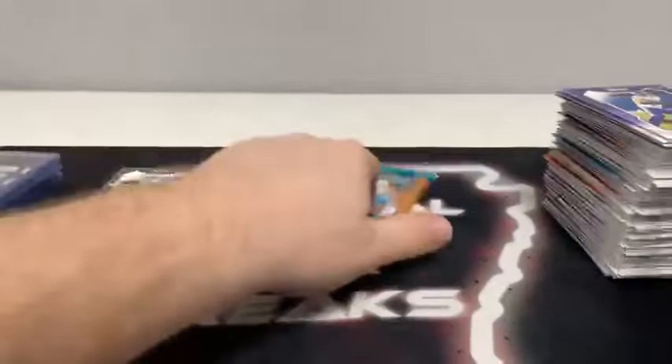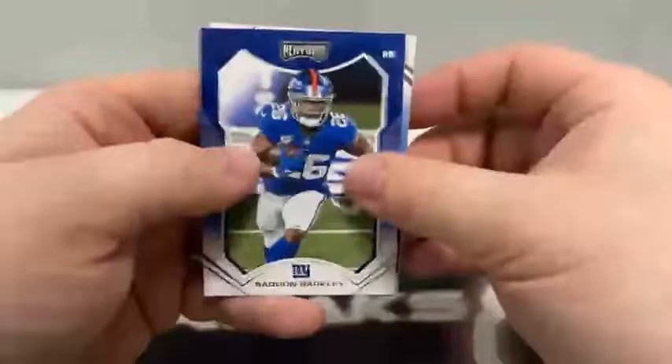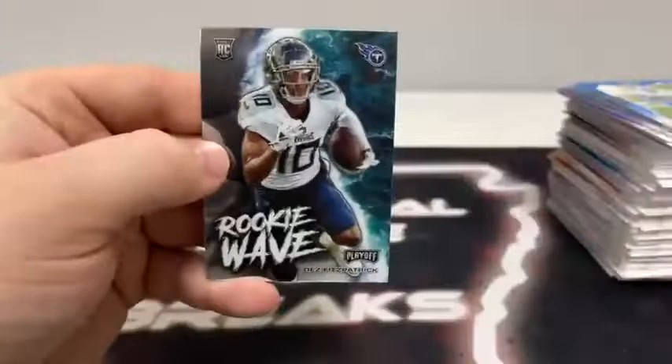Pack number ten: DJ Chark Jr., Chris Herndon, Melvin Gordon for Denver, Saquon Barkley for the Giants, DeAndre Swift to Detroit, a base rookie card of Trevon Moehrig, a Red Zone rookie of Kelvin Joseph, and a Rookie Wave of Dez Fitzpatrick for the Tennessee Titans — we'll sleeve and top load that for Tennessee.